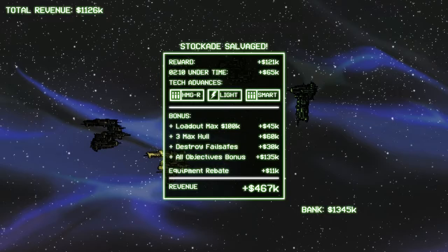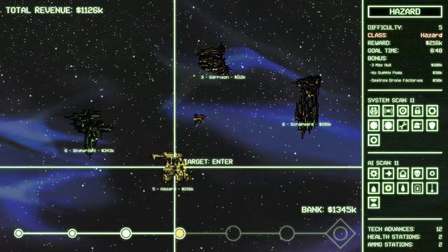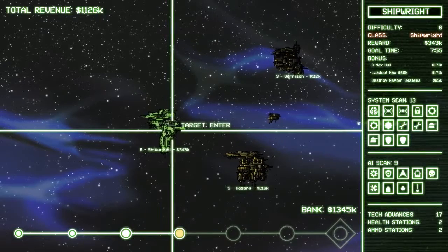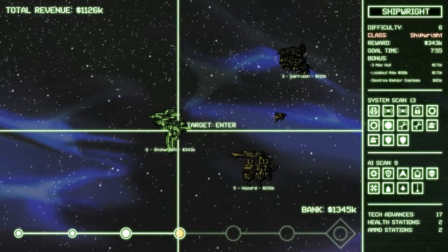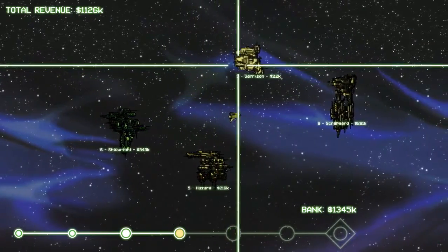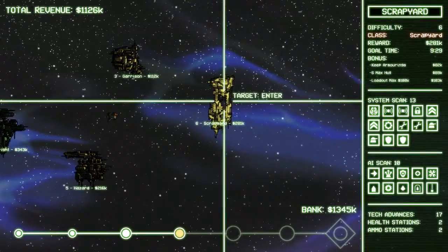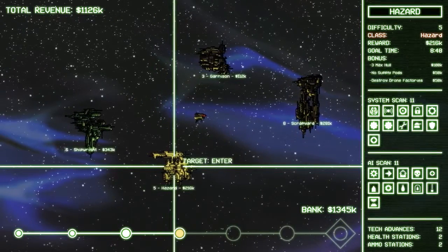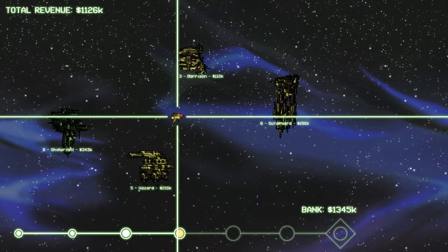Here I am with 1345k cash going into my fourth mission — that is pretty good. We're going to stop here in this episode and see what we might tackle. Here is one with incredible amounts of bonus money available, and yet you would have to tackle a ridiculous level 6 ship with only 3 hull. That is just going to be impossible, or at least I'm not capable of doing it. Destroyed drone factories — two juggernaut factories is really bad news, juggernauts are brutal, and only 3 max hull. This is probably what we're going for, this nice easy one.